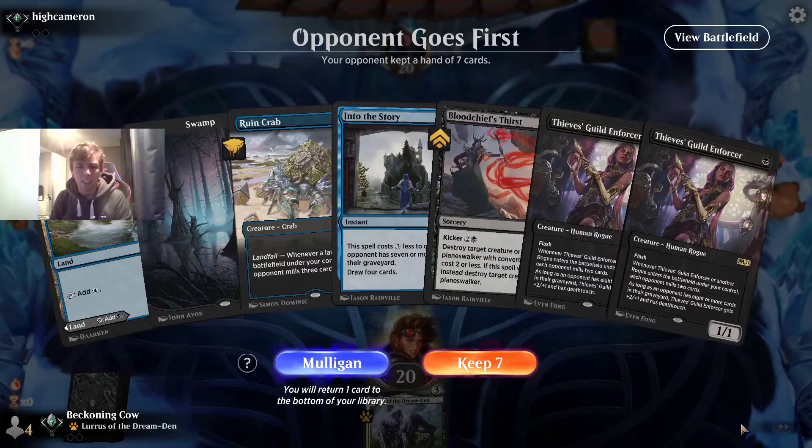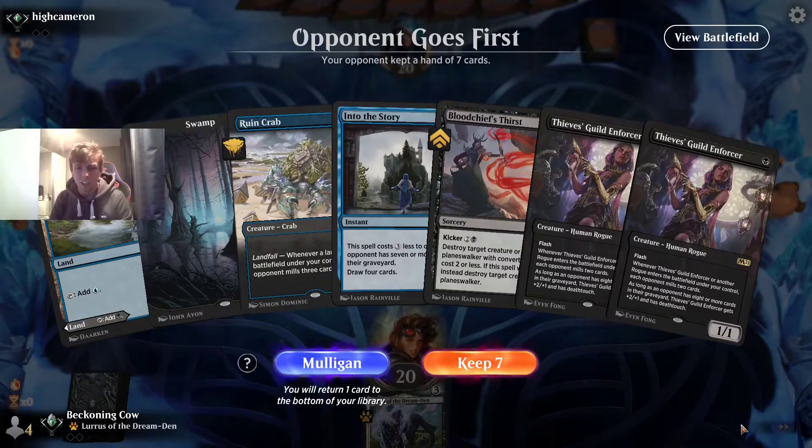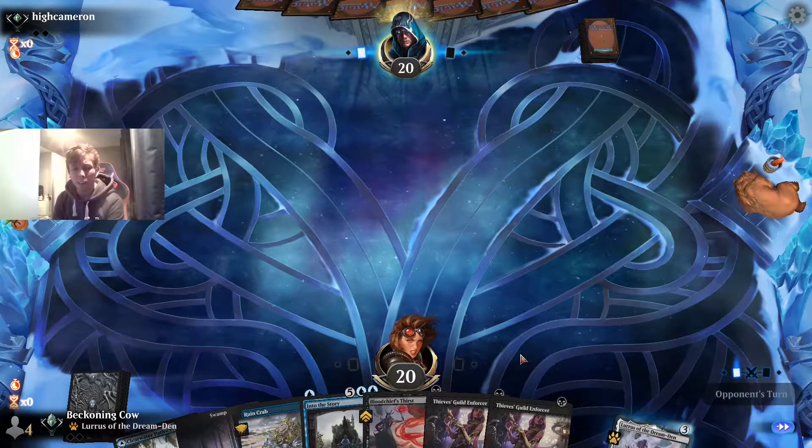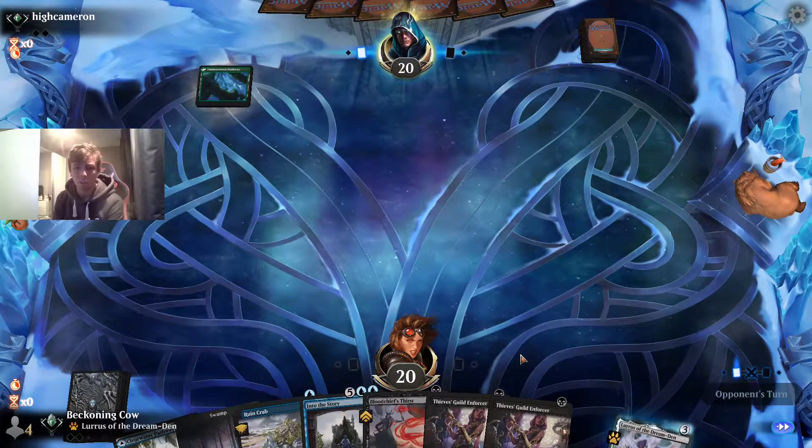We've got our opening hand here. This is a really interesting hand — and it's a keep. Double Thieves Guild Enforcer is really nice. However, we're going to have to try and balance playing Ruin Crab.